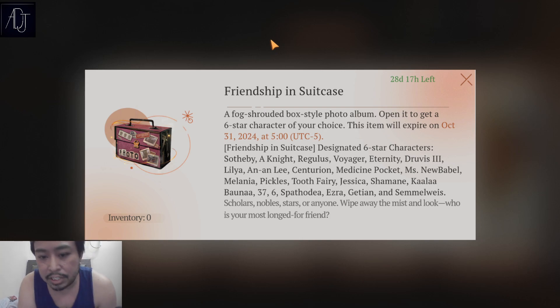The available six-stars in this selector are: Sotby, A Knight, Regulus, Voyager, Eternity, Druvis the Third, Lilia, Only, Centurion, Medicine Pocket, Miss New Babel, Melania, Pickles, Tooth Fairy, Jessica, Shamane, Calanthe, 37, Spatodea, Esra, Getian, and Semelweiss.